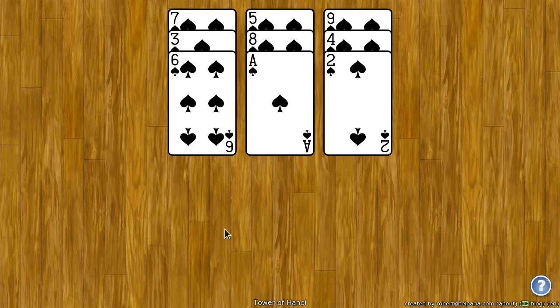The goal of Tower of Hanoi is to stack all nine cards in order from nine to ace, from the top to the bottom. You can put any card on any other card so long as it's of a lower rank.